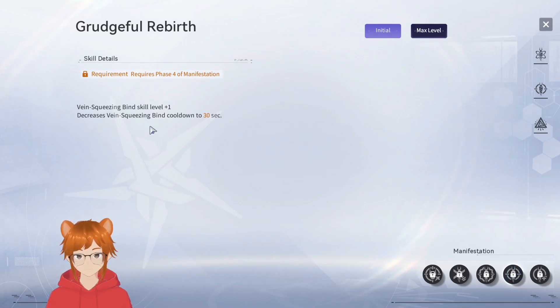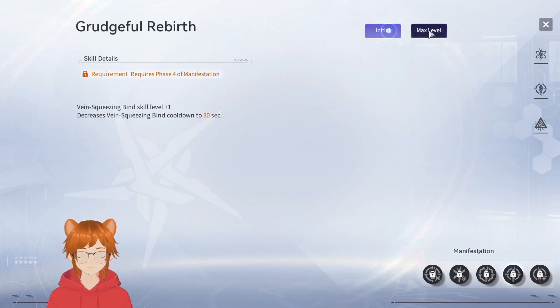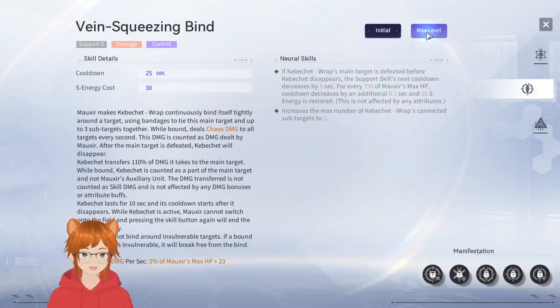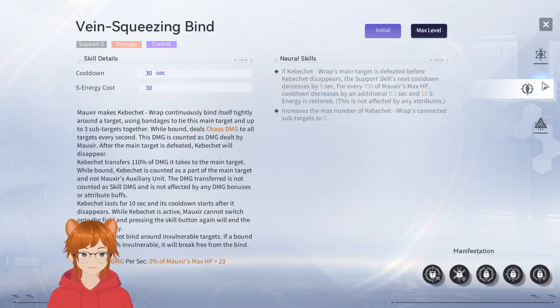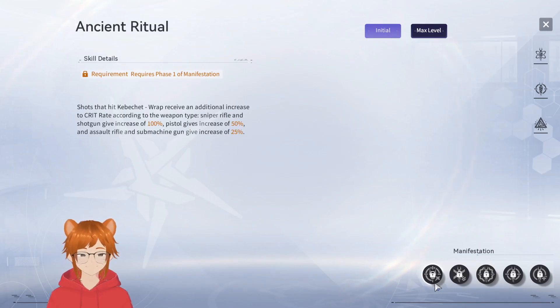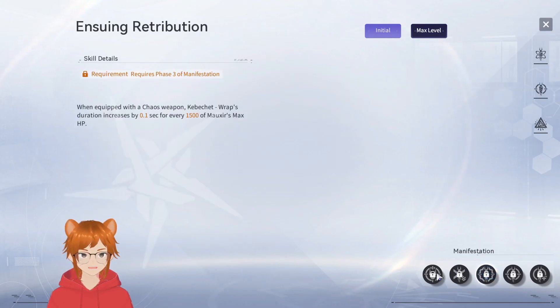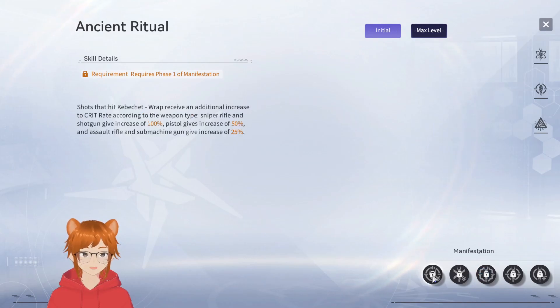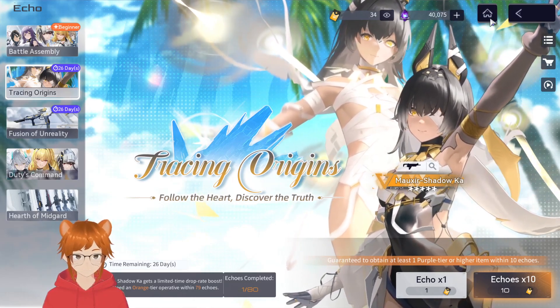Her fourth manifestation decreases the Vein Squeezing Bind cooldown to 30 seconds — probably 25. Her fifth increases Kabashay Wraps transfer damage proportion to 120%. Overall, her nicest manifestations are the first and perhaps the third, but they're not too necessary — though M1 is definitely very nice. All right, so Moxie seems to be a passive playstyle support.